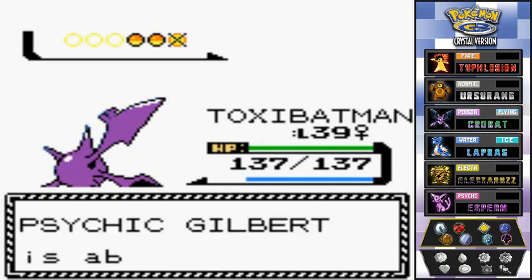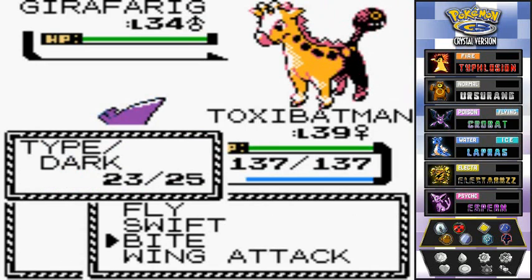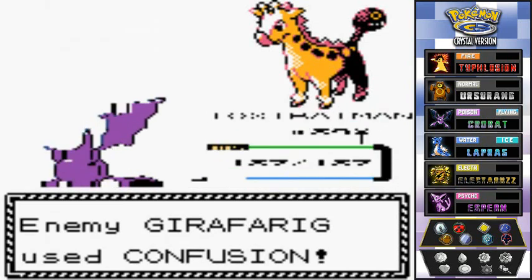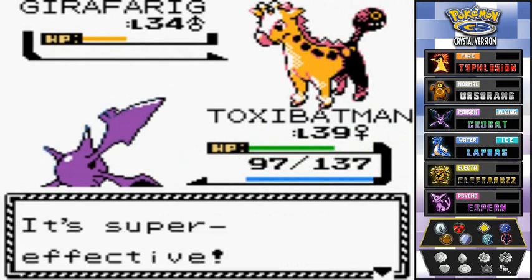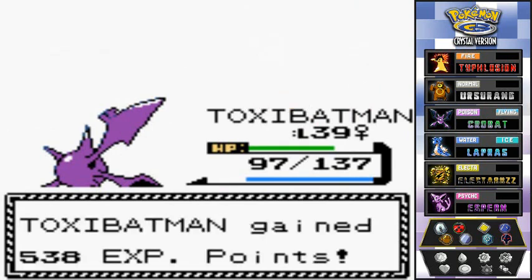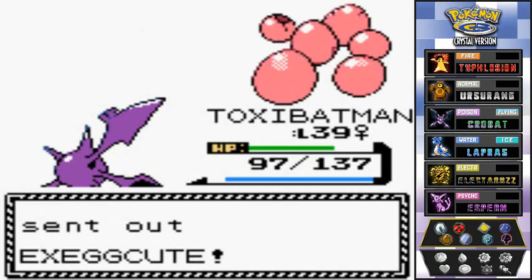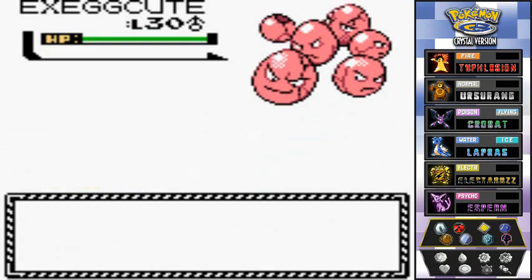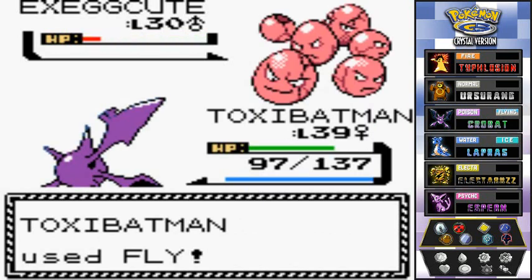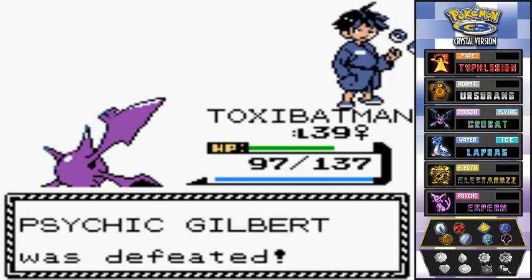Teddy grows to level 38. Gilbert sends out a Girafarig — ToxicBatman takes a Confusion attack. We go with Bite again, say goodbye. Then comes an Exeggutor — we use Fly to avoid Psychic attacks. Confusion misses and the Fly attack hits — bye-bye Exeggutor! Almost leveled up, but not quite — a kick in the pants.